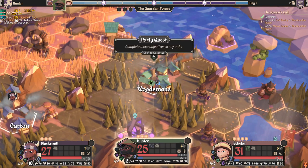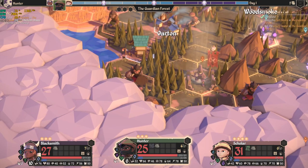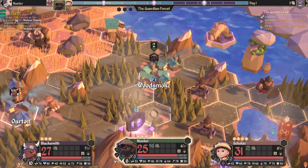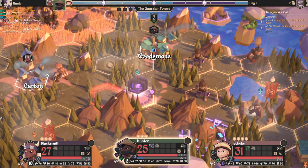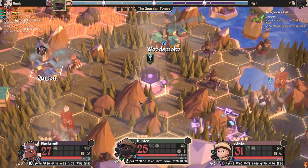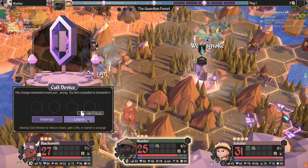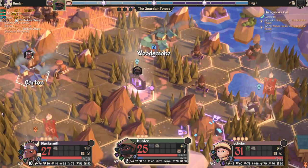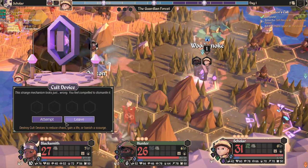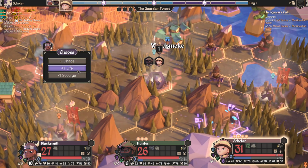Besides one quest, I can also click here and ask for more quests. I'm going to quest to reduce chaos and see what happens — they gave me an encounter in this area. One of the things it's asking me to do is destroy this structure. I should use the Scholar because the Scholar has more of these rolls than anyone else. I'll send the Scholar in, make an attempt — and we're successful. Based on that, I gain plus one life, so if one of my heroes dies I'll be able to revive them.